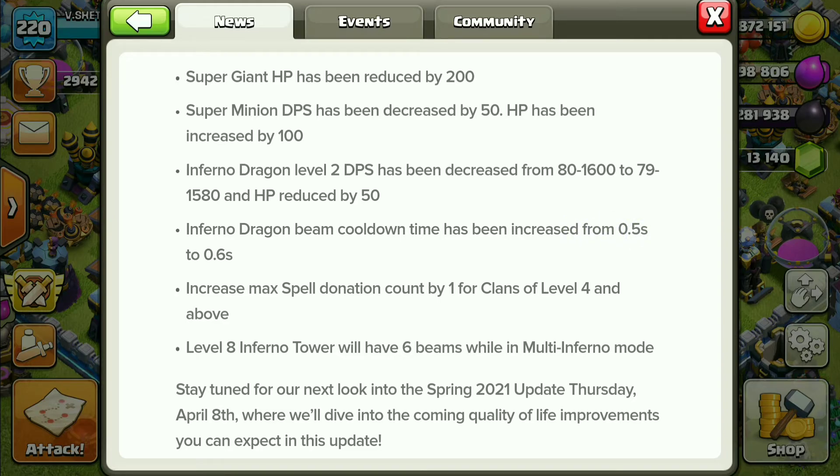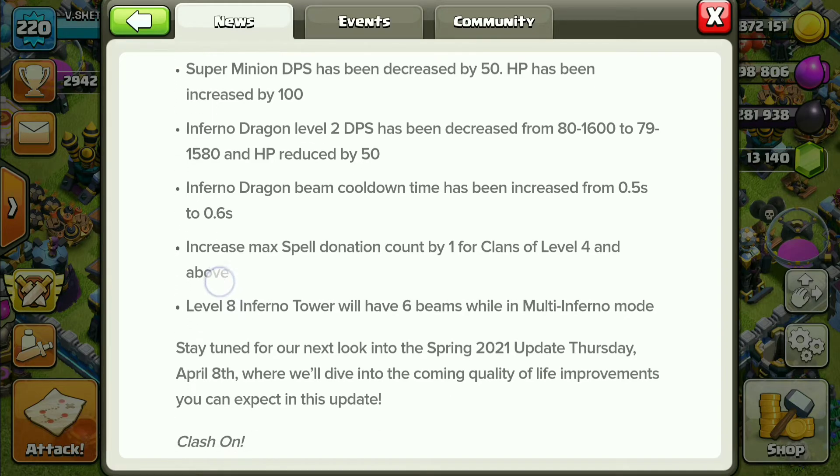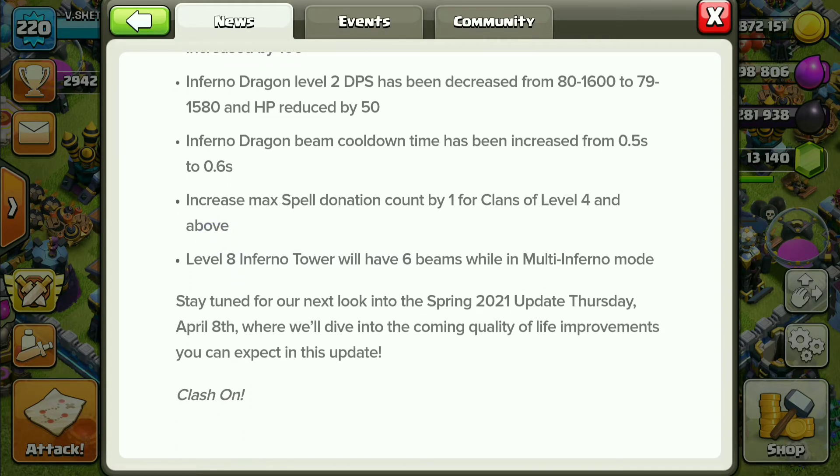Inferno Dragon HP has been reduced by 50, and the beam cooldown time has been increased from 0.5 seconds to 0.6 seconds. So now when the Inferno Dragon targets a new target, it will take 1 millisecond extra.